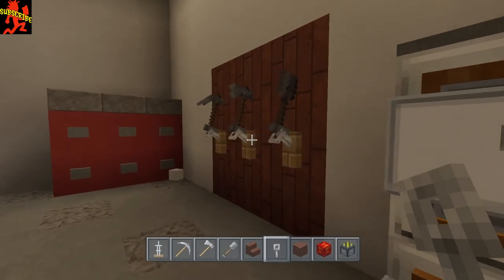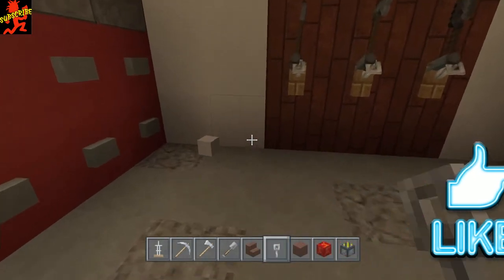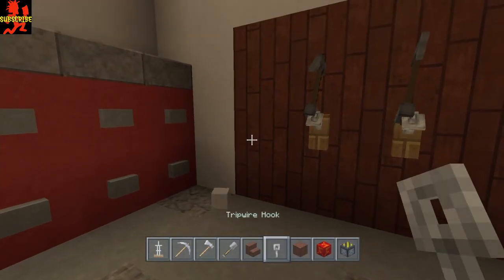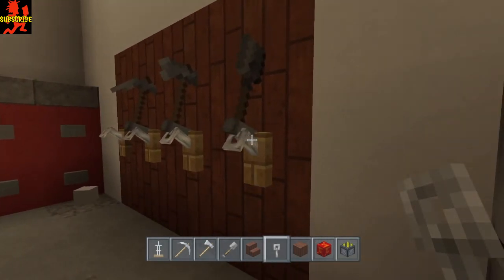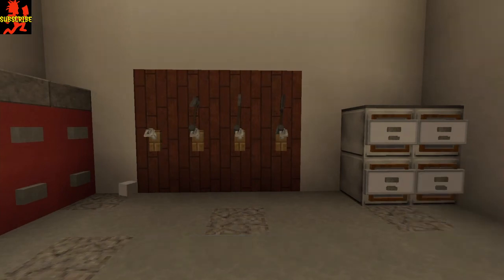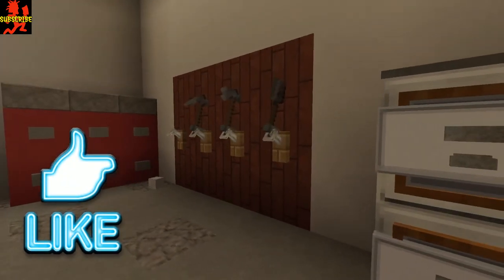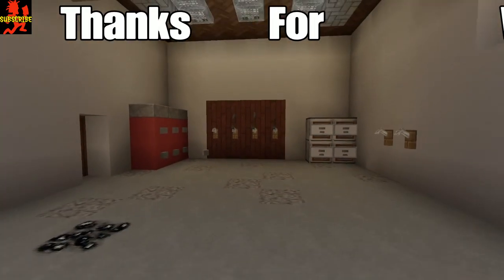If you think this is cool, go ahead and hit that like button. For a little extra effect, I'm going to remove this block here and place another tripwire hook to make it look like some spots have tools hanging and this one doesn't. Let me know what you think down below, don't forget to like, and please stay tuned — I have a lot more coming. See you guys next time!